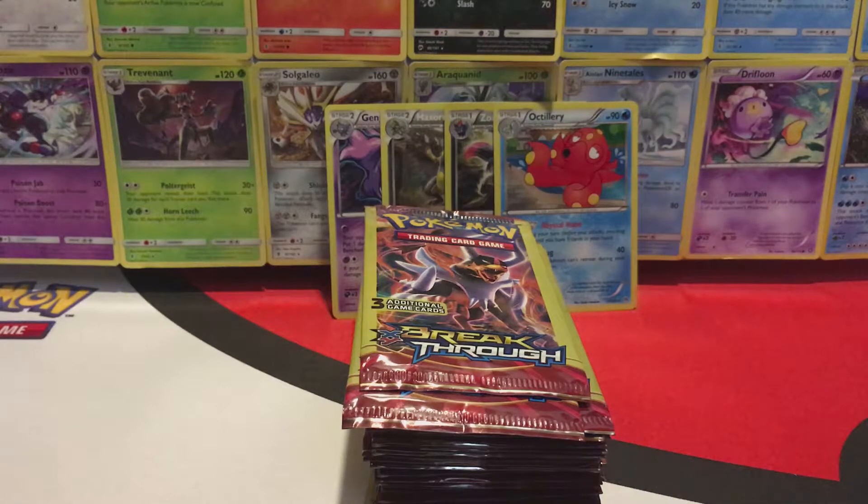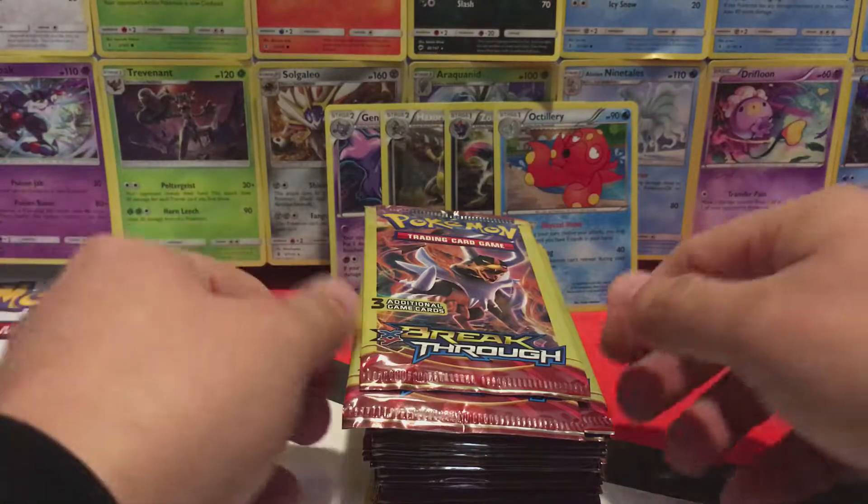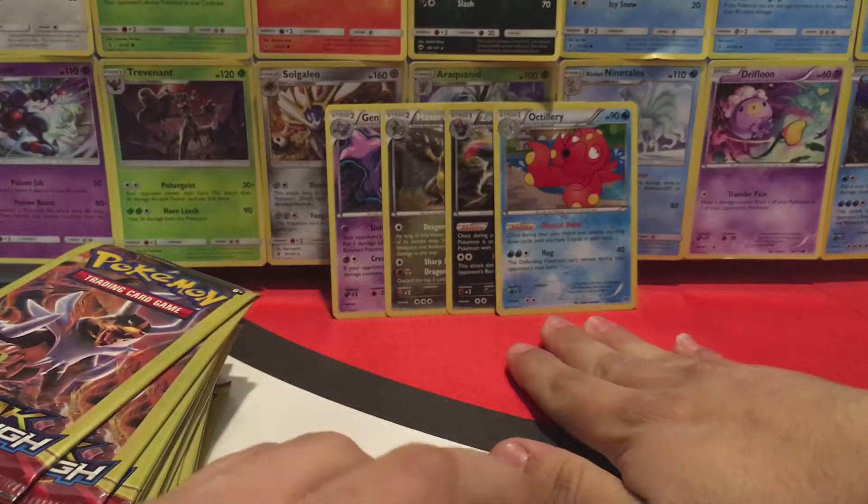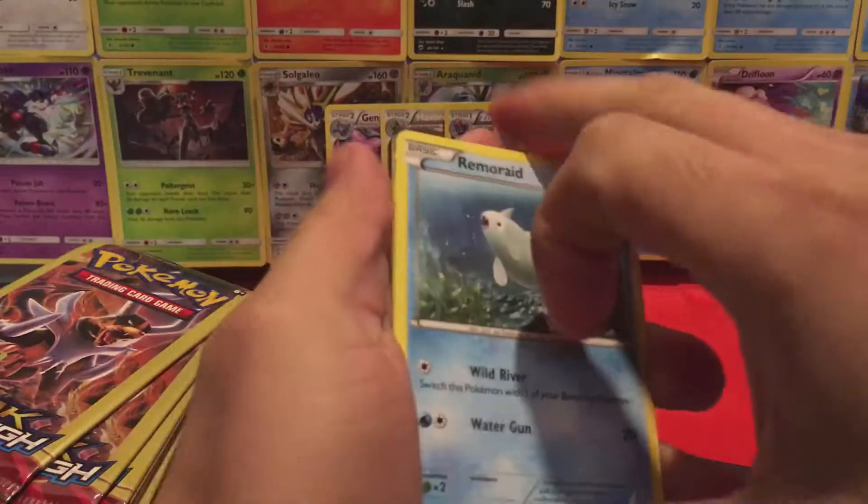Hey guys, this is GeopensPokemon here, and welcome back to part two of our Dollar Tree Breakthrough Pack opening. Let's get started with the second batch of 25. Here are the last four holos we pulled in the last part — hopefully we can match it or get something better.